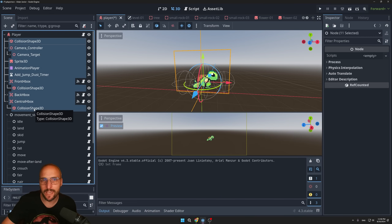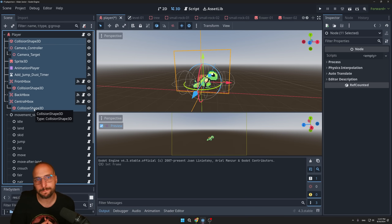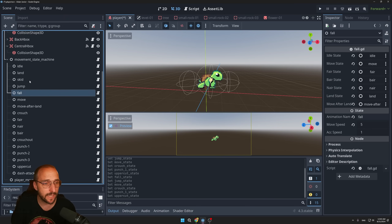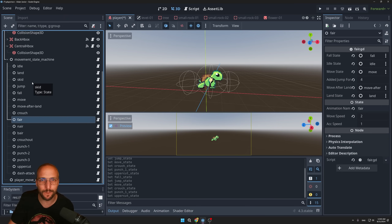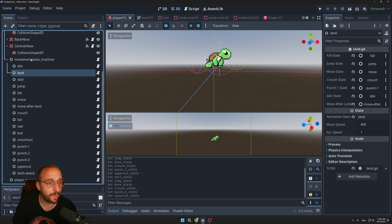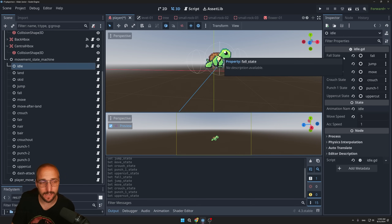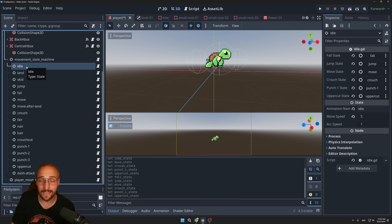Like I said, this is not going to be an in-depth tutorial on how to implement the state machine. I am thinking about making my own tutorial because I made quite some adjustments to make it work for a game like this, so subscribe if you want to see that. But with that out of the way, let's take a look at the setup. We are looking at the player scene, and right over here is the state machine — within this state machine node you will find all the different states as child nodes.